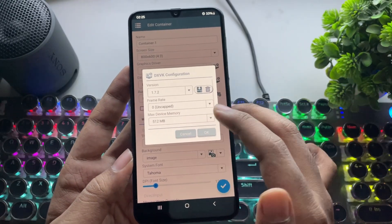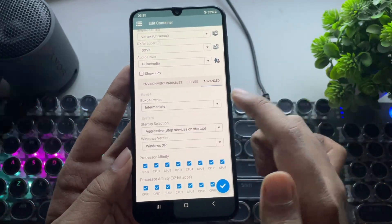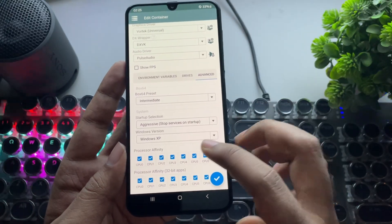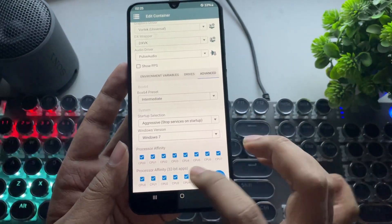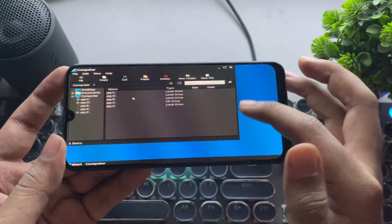set it to version 1.7.2. Follow these same settings. That's it. Now go to Advanced. Set the preset to Intermediate or Stability. Start up Selection to Aggressive. Select Windows 7 version and enable all CPU cores in Affinity. Alright, and there we go.